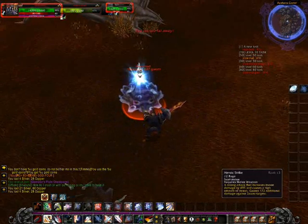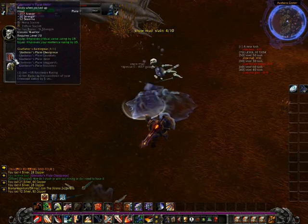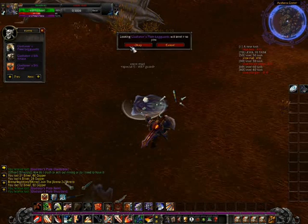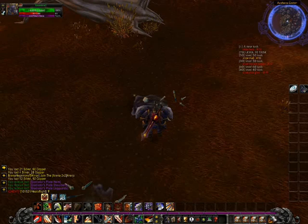The full gladiator gear is your hands, legs, feet, chest and head. No waistband. Oh, and shoulders. So it's your hands, head, shoulders, feet and legs. No waistband or bracers.